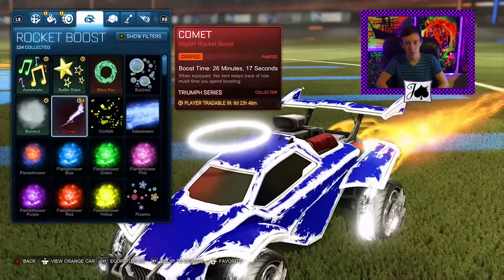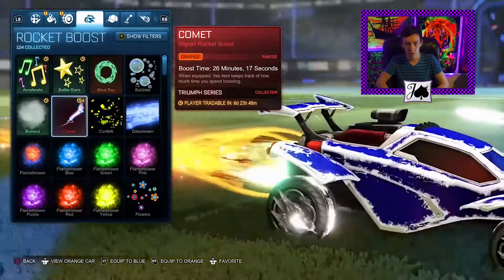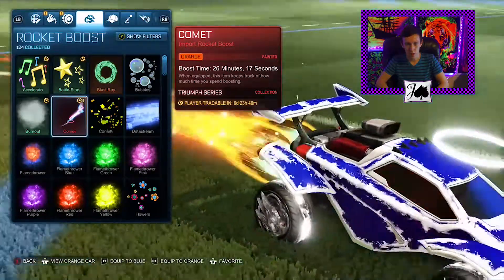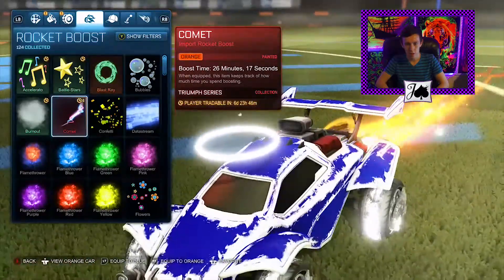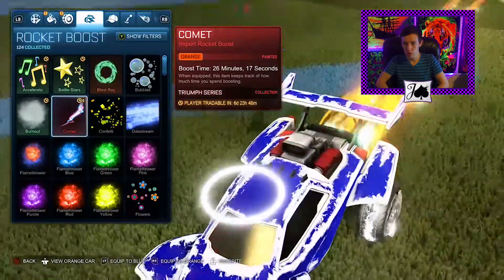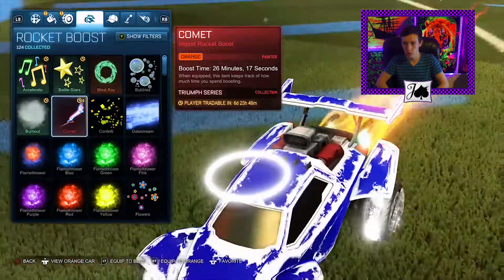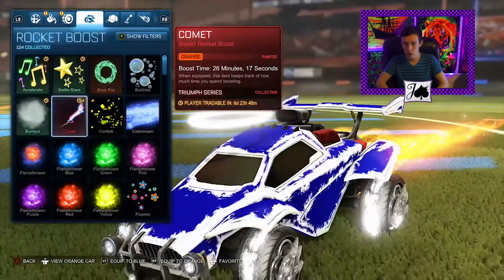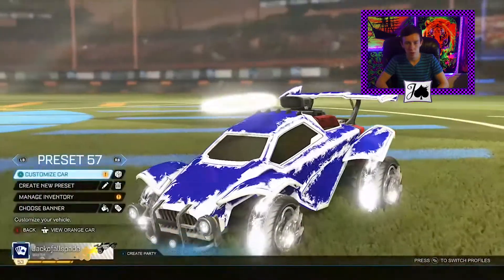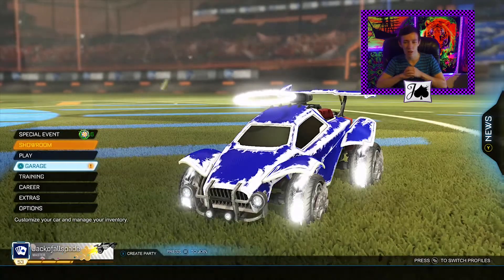Comet. You know what? That's kind of cool. That's like really fiery. That would probably go really well with the new Dissolver decal and the orange and black setup, where it looks like fire. Alright, well, I'll keep that around. That's not too bad. I'm relatively happy with that. I'm glad that I finally got a Painted Comet.